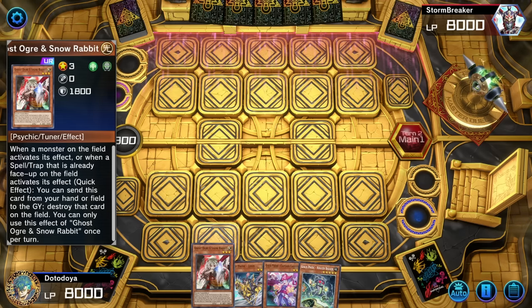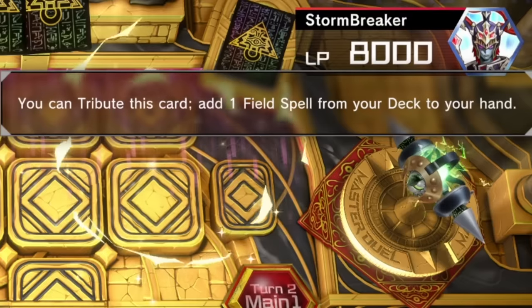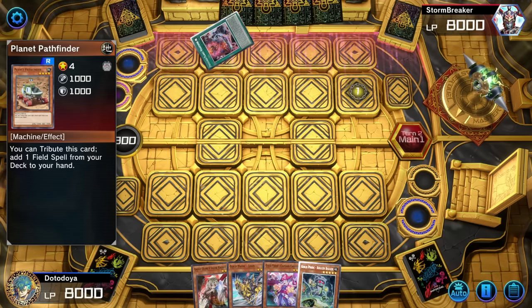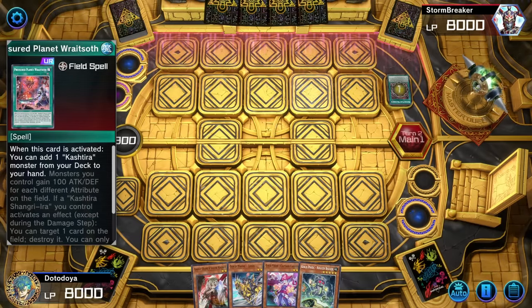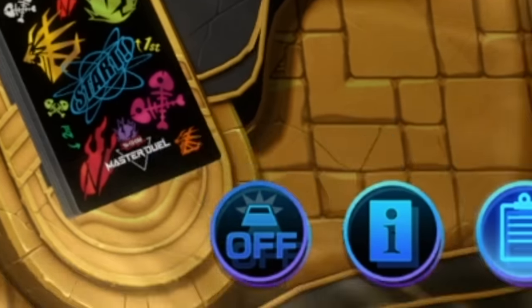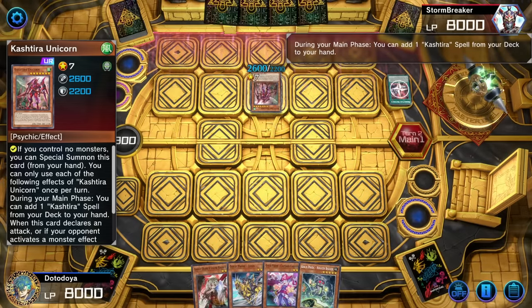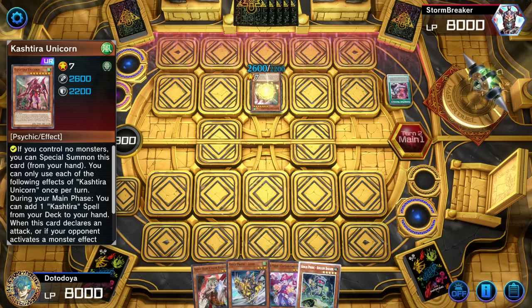We're getting cooked — they actually hit us with the Planet Pathfinder. We are so cooked. I'm getting done in like Kibase right now. I can't show the Ghost Ogre — I can't let him know I have one. I can't let him know I have no interruption. I'm toggling off — this is a rare play. I'm trying to get him to go big or go home. I need to see him come out with some big Xyz plays here. Surely he thinks I have nothing, and honestly I don't have anything.